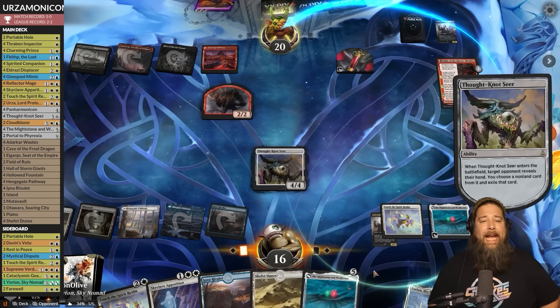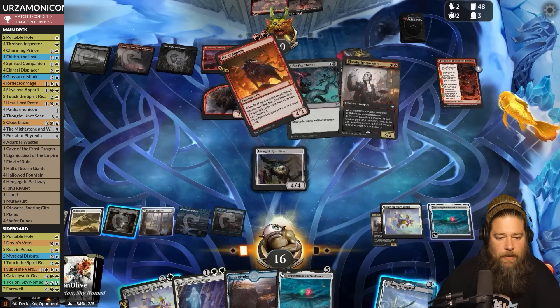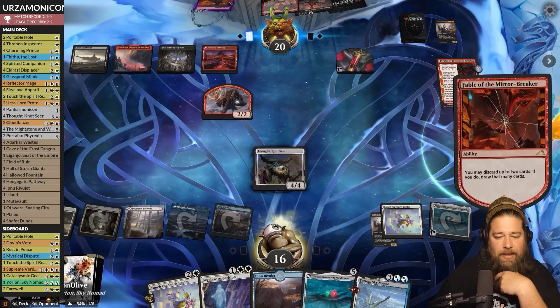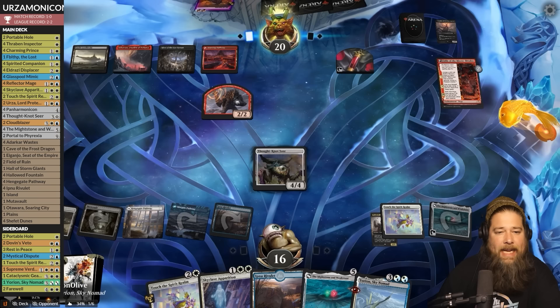Another Mightstone and Weakstone — so we can Thought-Not and then channel Touch the Spirit Realm. Let's try to stop taking so much damage from the mana base. Thought-Not here is a little awkward because our opponent gets to double loot with Fable, but still — what do you got? Sheoldred, Infernal Grasp, Lending Volley. Take the removal spell, don't especially care about Sheoldred since we have multiple ways to kill it. Then I think we snag Yorion — no Touch the Spirit Realm this turn but Yorion blinking Mightstone and Weakstone and Thought-Not is pretty decent.